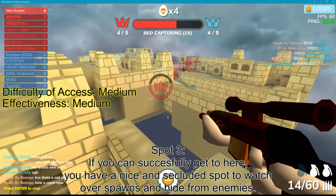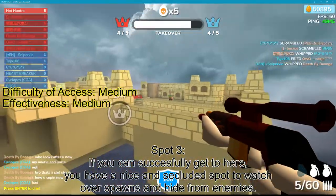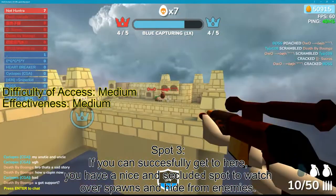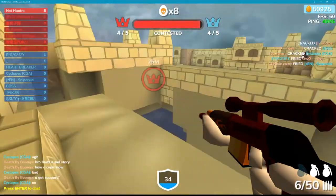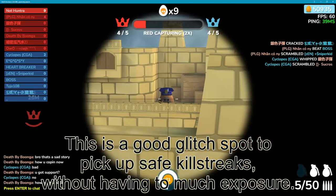Spot 3. If you can successfully get to here, you have a nice spot. Watch over the spawns and hide from enemies. This is a good glitch spot when you want to secure killstreaks without having too much exposure.